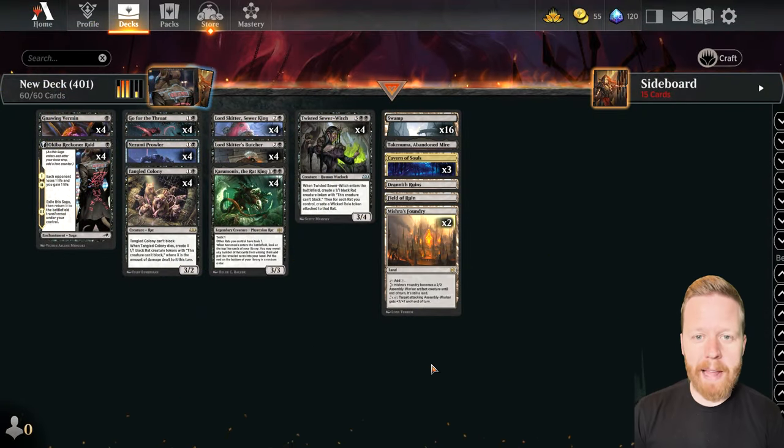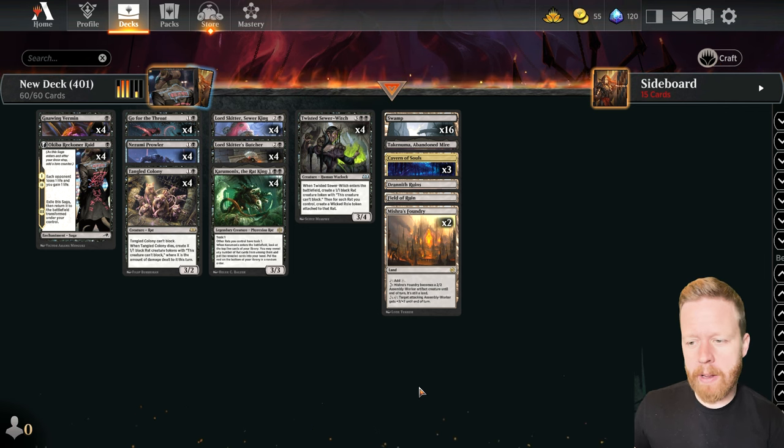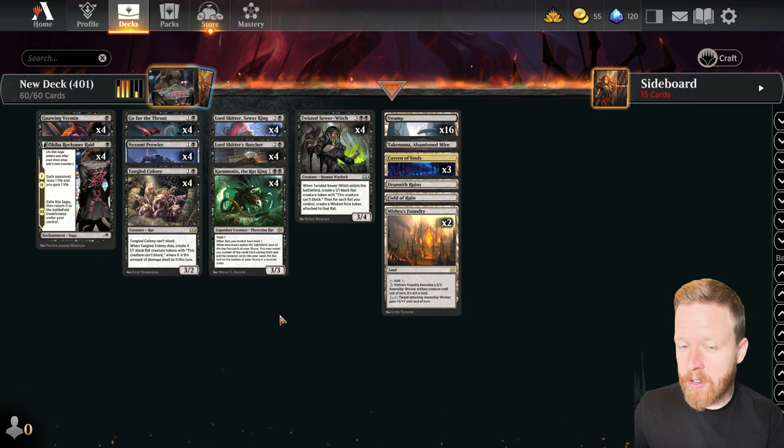Hey guys, so today we're playing a little bit of Rats. This is a mono black aggro deck focusing on rat synergies, and I'm convinced this deck's actually pretty good.